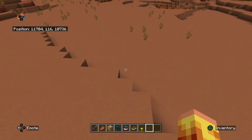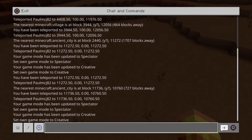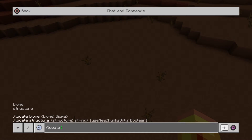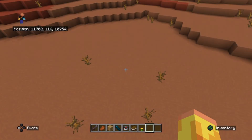Let's change to biome — actually, I'll show you how to do that in a moment. Forward slash locate — let's do ancient city. Those are quite cool. I've already found this one but I'm going to put false in there, because it's telling me it would show the one I've already found.